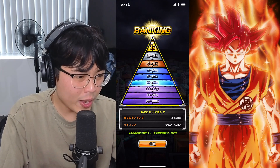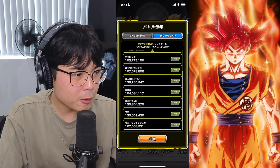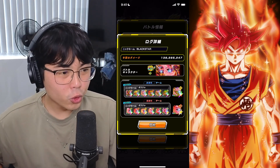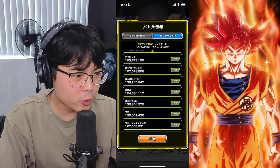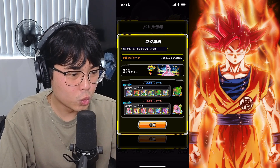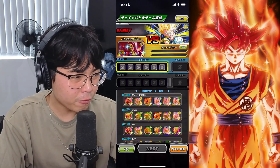Let's see what some other players are doing — 138 million, using Boo as the leader. Interesting. I don't have that Boo unfortunately. Is Boo actually the strat? Now I'm very curious. I do want to try doing the evil version.